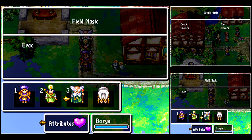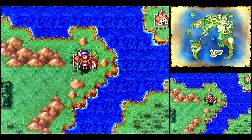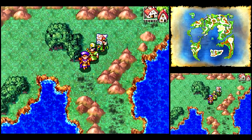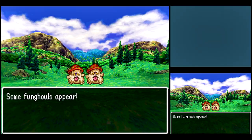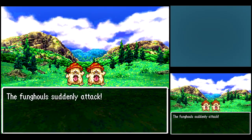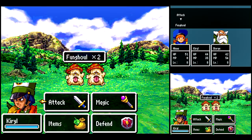The Evac spell warps you out of a dungeon, like the outside spell from the previous Dragon Quest games. And the Bounce spell is like the Reflect spell in the Final Fantasy games — it casts a spell on you and bounces it back to the caster.